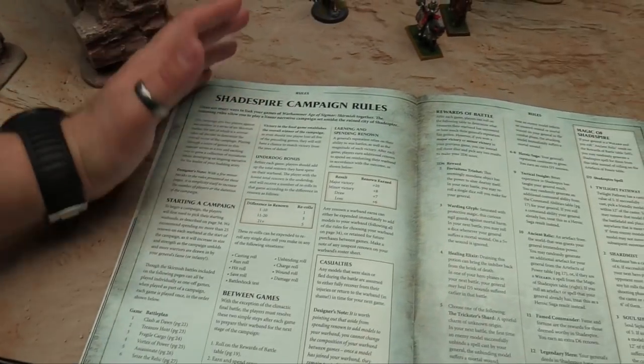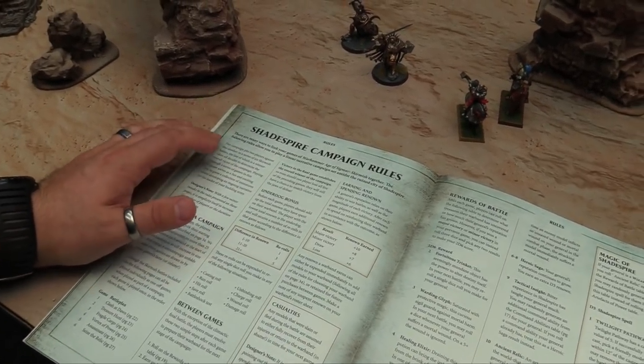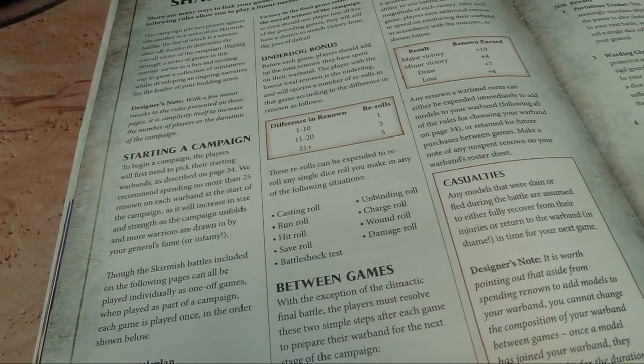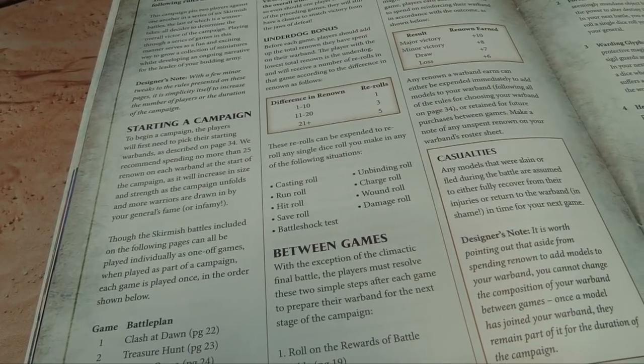Your difference in renown gives you rerolls that can be used for casting rolls, run rolls, hit rolls, save rolls, Battleshock tests, unbinding, charge rolls, wound rolls, and damage rolls.